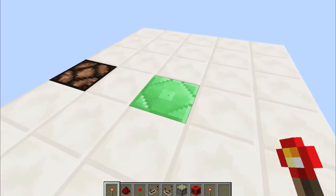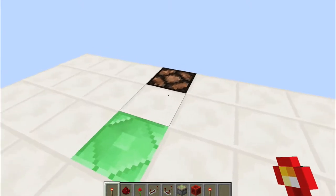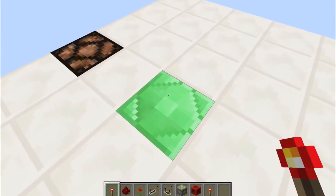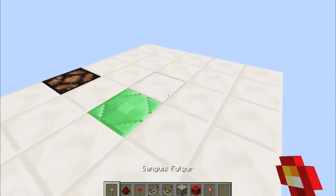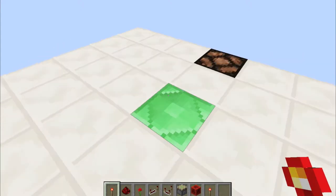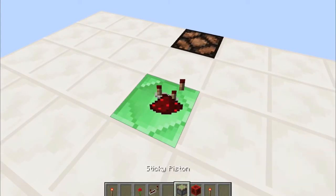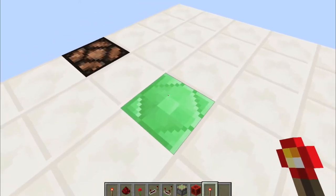Obviously you wouldn't have this emerald block here — I just did this for my own convenience — but if you have the correct item and you toss it on the correct place on the floor, it will get sucked up, give you a redstone output, and give you the item back. It won't take any other items, even the same item with a different name.